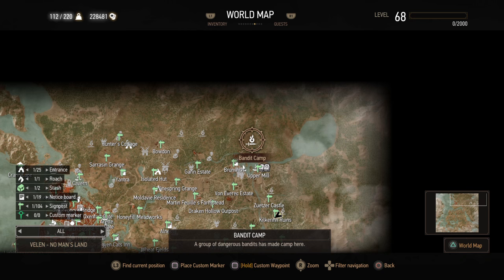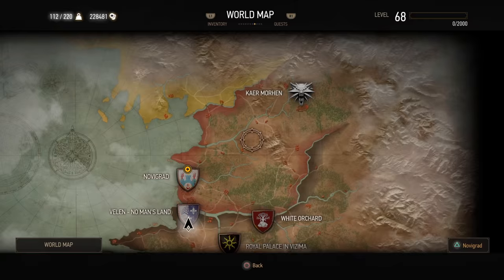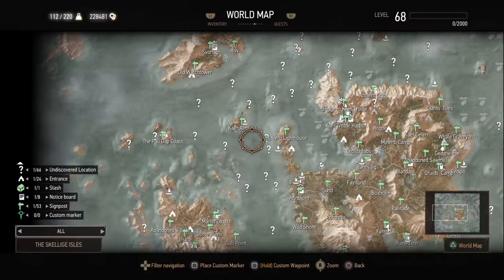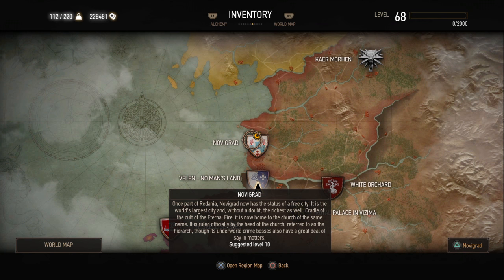If you zoom out all the way, it won't go to the world map. The world map is down in the bottom right-hand corner. There's no shadows around it now, it's just a shield. And then Skellige — Skellige is really nice how it zooms out now, so you can actually tell which island is which. I know hard Skellige is really the only one I can ever remember. And Undvik over here — I haven't done all the question marks here, it's just too many. But I have done all the question marks in Novigrad, Velen, White Orchard, and Kaer Morhen.